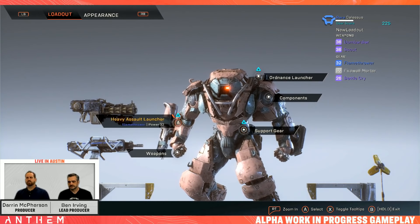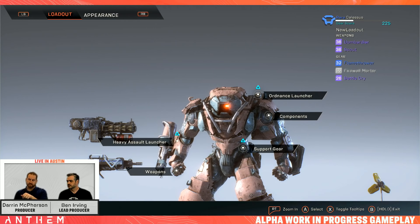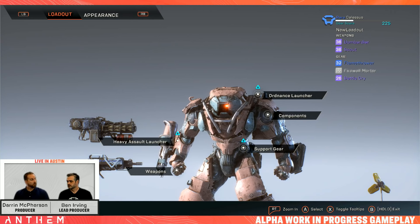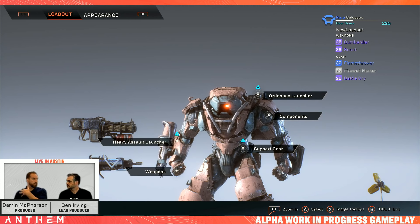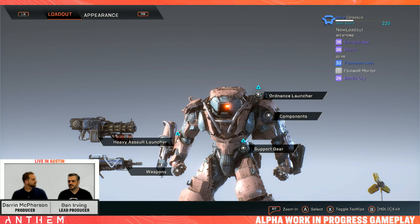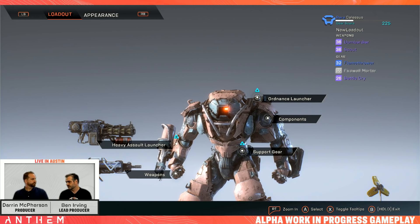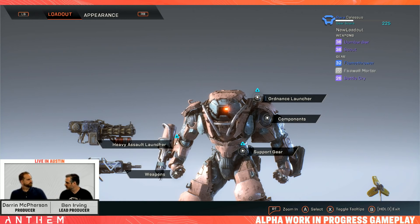Each javelin has five hardpoints or equippable slots. Those are broken up into different types. You've got weapons, the Colossus-specific heavy assault launcher — the Ranger has a different one, the Storm has a different one, so they'll have different names. Ordnance launcher is his rear-mounted artillery, and then components and support gear. So there are three gear pieces for the Colossus, plus two weapons, and then components, which we'll save for a moment.